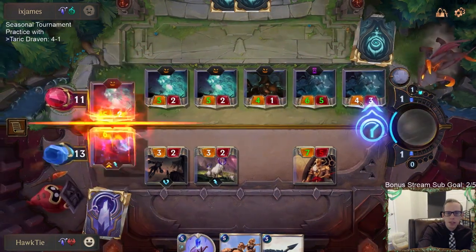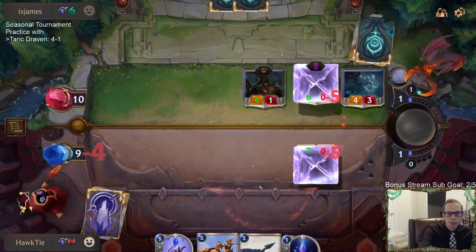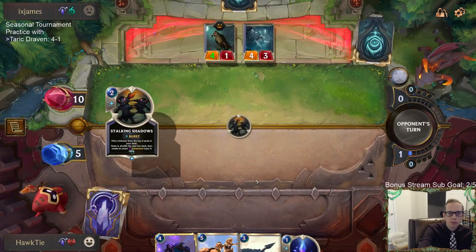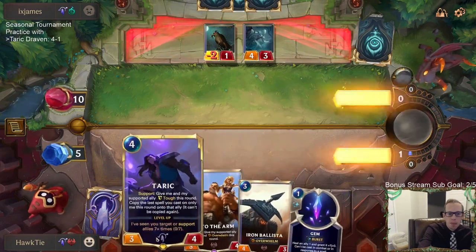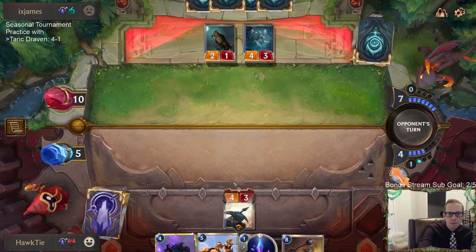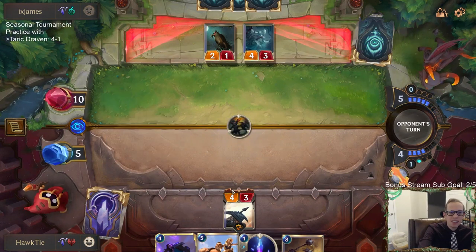They had double Mark of the Isles too — triple Wraithcaller and double Mark of the Isles to make my blocking floor. That went very well for them. And then they just have double Stalking Shadows. What an incredible hand.